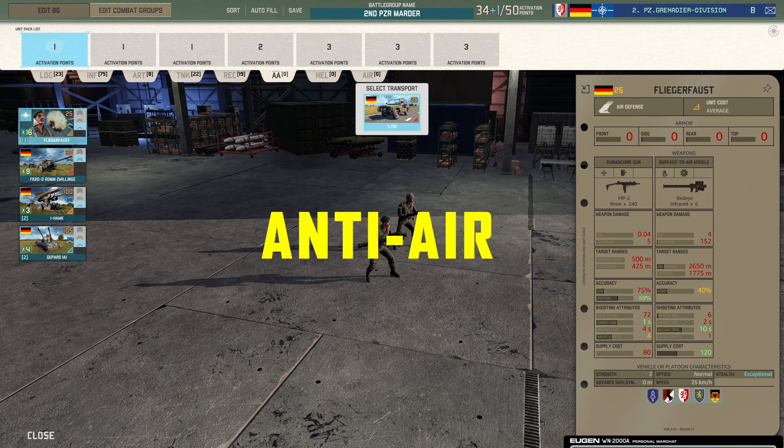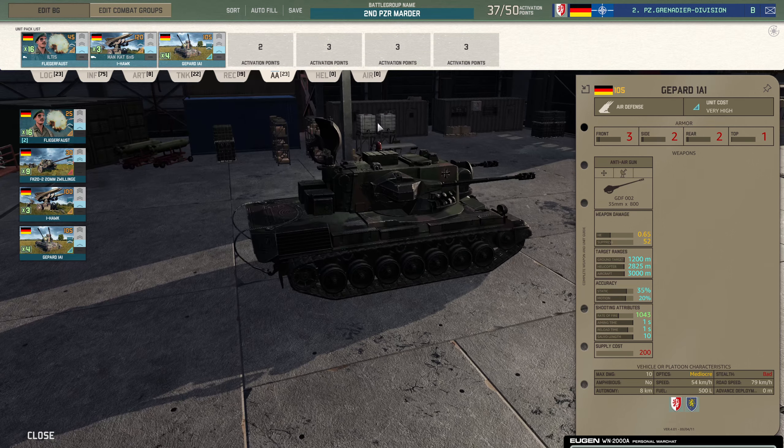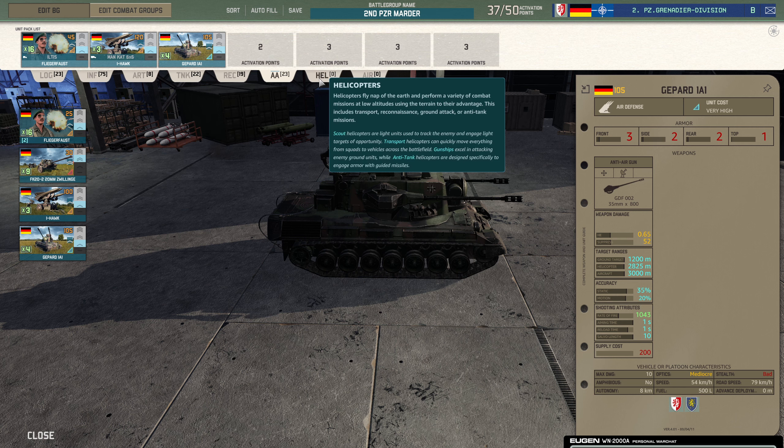Anti-air — really straightforward here. I'm taking the Fliegerforst, I'm taking the I-Hawk, and I'm taking the Gepard. Is there something to be said for taking more I-Hawks or Gepards? Potentially. I maybe wouldn't take more Gepards — if I've got four and I've lost four, I'm doing something wrong. You really need to be babysitting them a little bit and turning them on and off. I-Hawks potentially — for bigger team games there's definitely something to be said for having six of them available. In 1v1 I think three would be enough. We'll keep that as is for now.